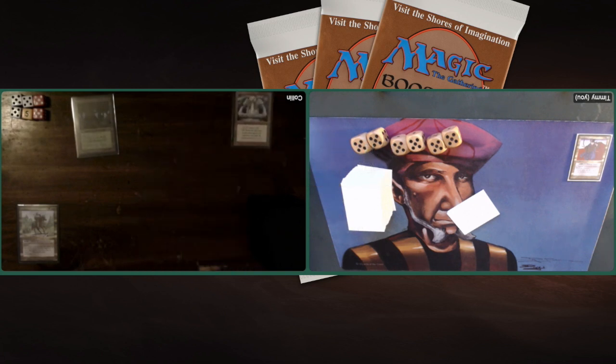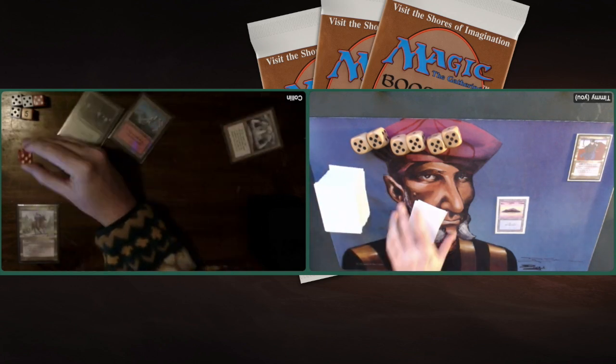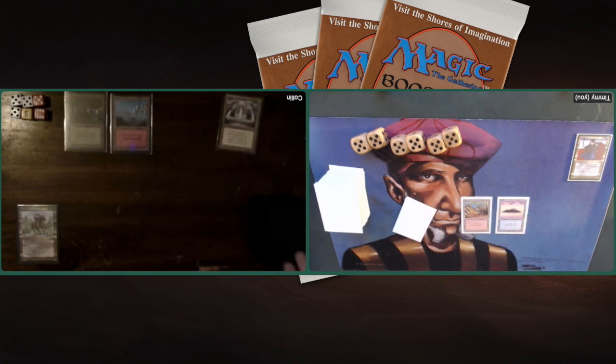Starting off with a Basic Forest. He's got a turn one play: Fountain of Youth, a card from The Dark. It's an artifact — you can pay two and tap to gain one life. I'm starting with a Basic Island. So he's gaining life straight away, going to 31, because we both decided to start at 30 since we kind of like long games. So instead of starting with 20, we decided to start on 30.